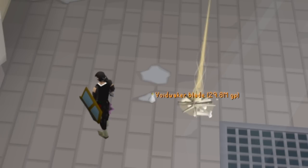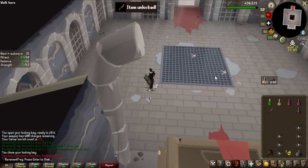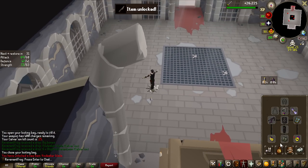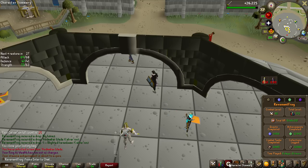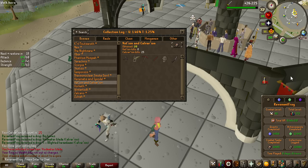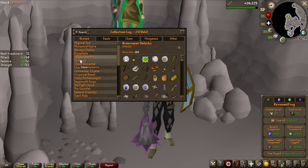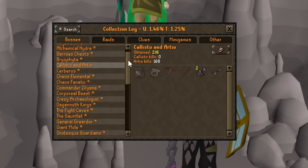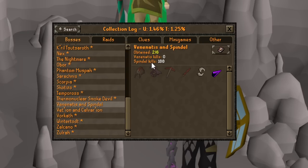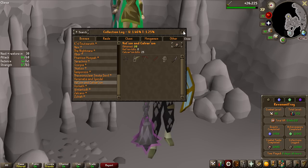No way! We actually got it! 25 KC — all that preparation and this is what happens. Look at the collection log: nothing except the Void Waker blade. I guess we're making the Void Waker. When I took on this challenge I did not anticipate I'd get this lucky. We have RTO at 168 KC for the Void Waker piece and two Claws of Callisto. For Spindle and Venenatus, 188 KC for the piece. And now on Calvarion, 25 KC for the last piece. These are all 1 in 912 drop rate. For Revenants, we have all the weapons in 1678 KC. I don't even know what to say.